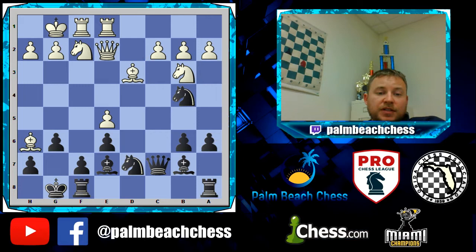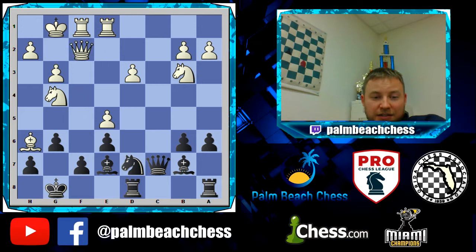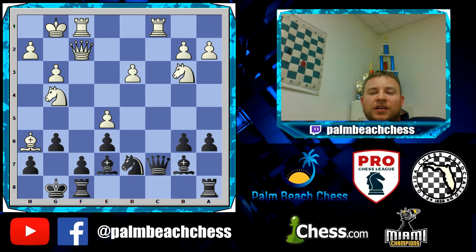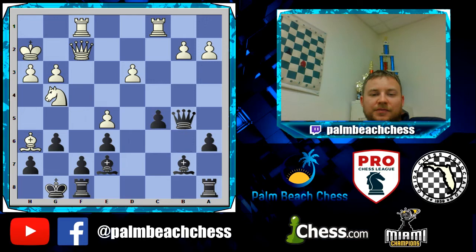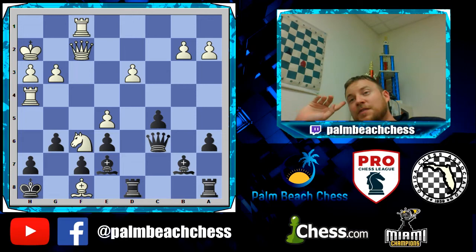Knight b4 — maybe he can get rid of one of those bishops. Knight g4 — he's doing anything he can to try to defend. But g3, and he had to go back. Now f7 is a big problem — you've got to give up an exchange. But white doesn't even want it. H3 — he can't ever move the rook so there's no point in taking it; the bishop is better than the rook. He was just getting all his pieces over there, and bishop f8 is a beautiful finisher.